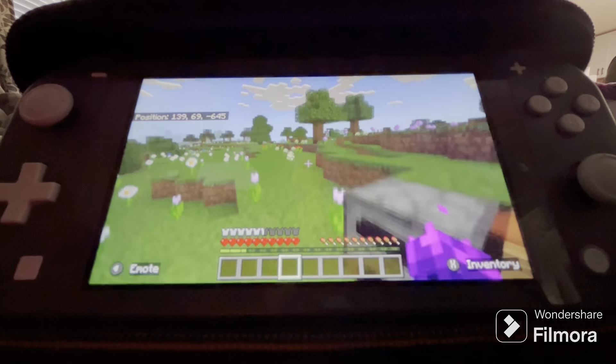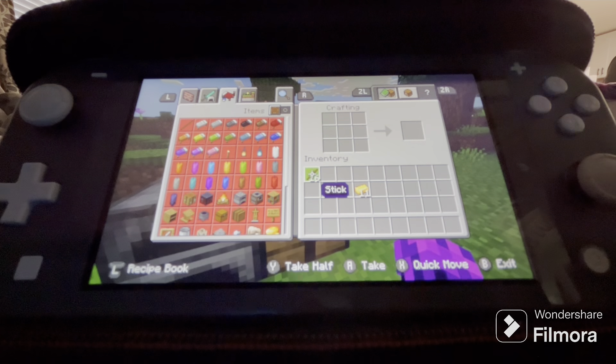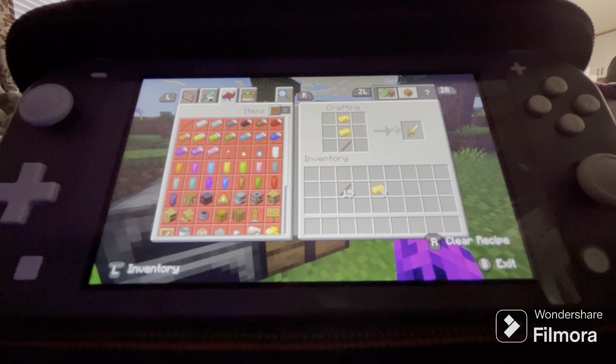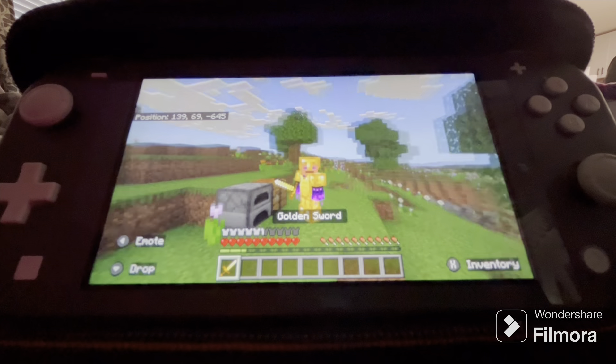Okay guys, next up let's craft some tools. Just remember that gold is maybe good but it's not very durable. If you want your tools to last a long time, I wouldn't suggest using gold. But anyway, first a sword — one stick and two gold ingots placed just like that, and you get one perfect sword.